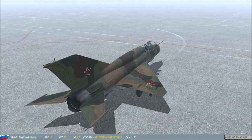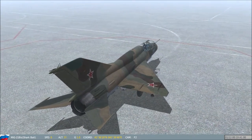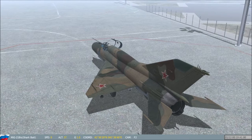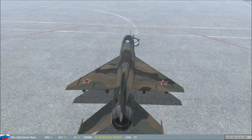Development of what would become the MiG-21 began in the early 1950s, designated the YE-1. The YE-4, which incorporated Delta Wings, made its maiden flight on 16 June 1955, and its first public appearance in July 1956. The MiG-21 was the first successful Soviet aircraft combining fighter and interceptor characteristics into a single aircraft.